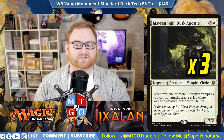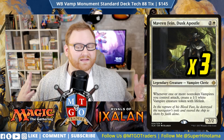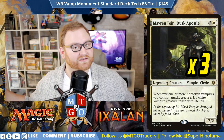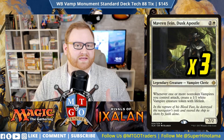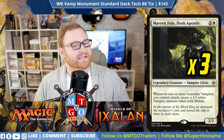The last creatures in the creature slot are Mavren Fein, Dusk Apostle — a 3-mana 2/2 legendary Vampire Cleric. Whenever one or more non-token Vampires you control attack, including itself, you create a 1/1 white Vampire token with Lifelink. This is a great way to go wide and build out a board state. With Metallic Mimic or Legion's Lieutenant on the battlefield, those tokens enter as 2/2s or even 3/3s, creating lots of synergy.